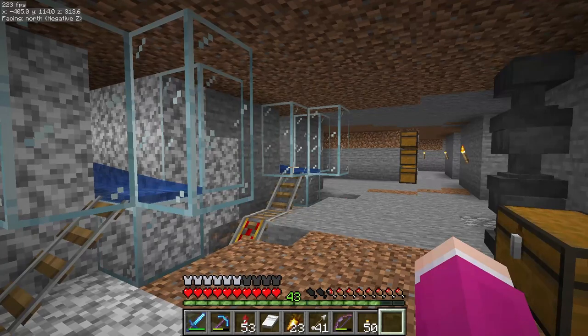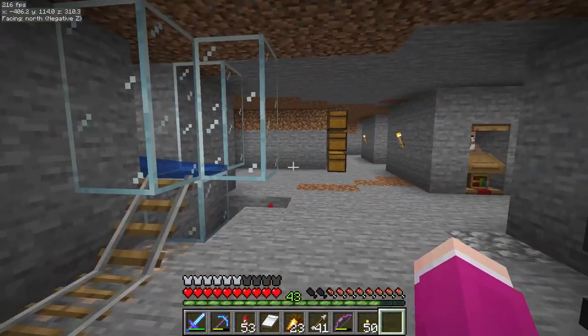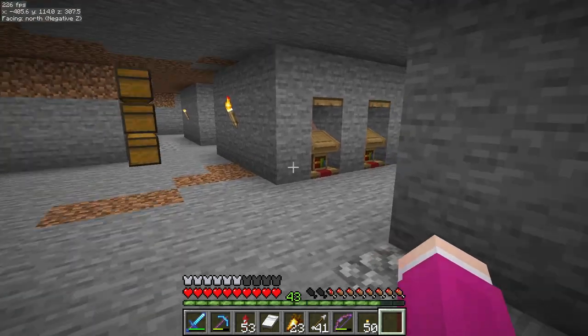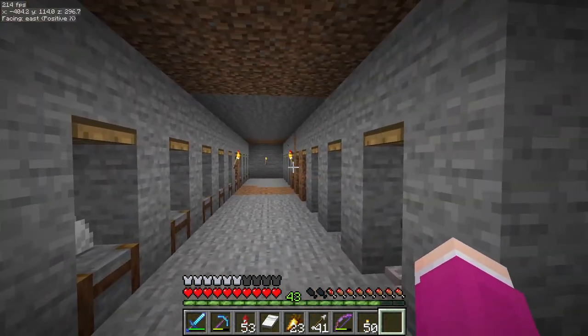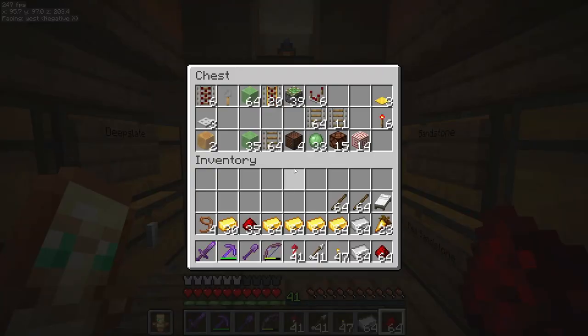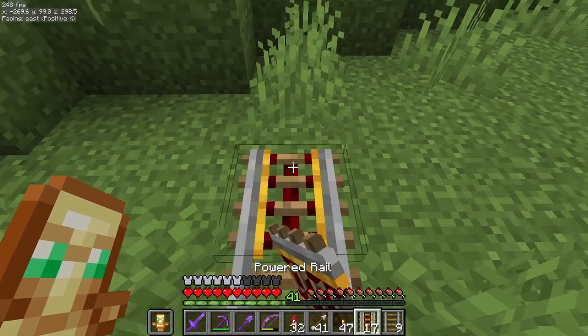Quick update from last episode. All of those villagers have now been given jobs - there were 98 in total. So we've ended up with a ton of masons, and essentially now we're ready to have a city. But that city will need a council, and I think I know who needs the job.